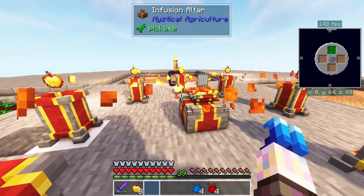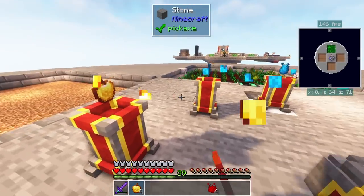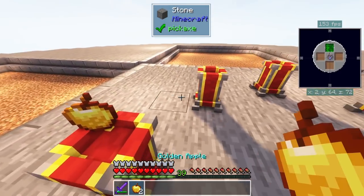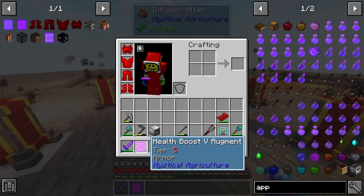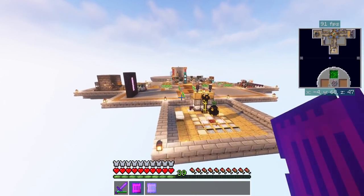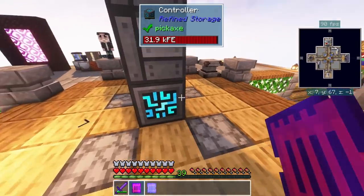Also want to address something I'll probably get in the comments - that ender chest I removed and changed the color of for the netherrack channel. I did fix it, I fixed the channel. I'll show it before the end of the video - it's producing the pulverized netherrack again and getting crushed down, sending it to our system. So that's all sorted out.